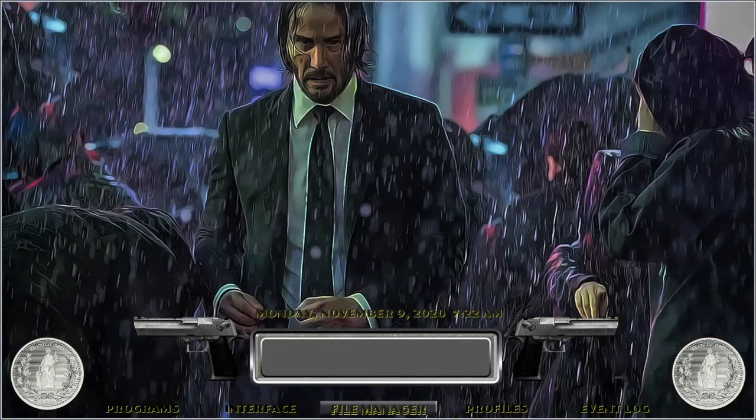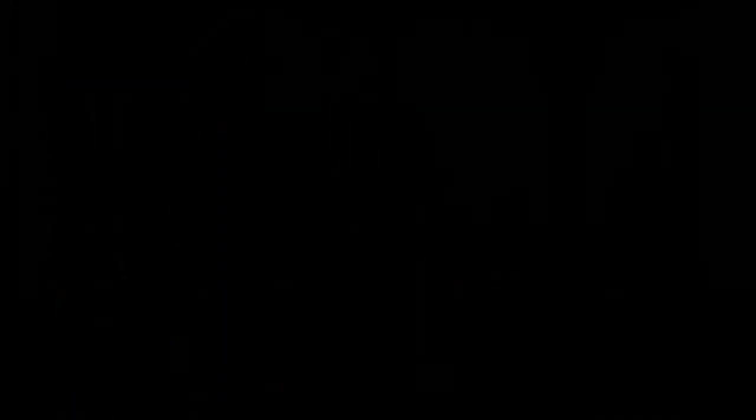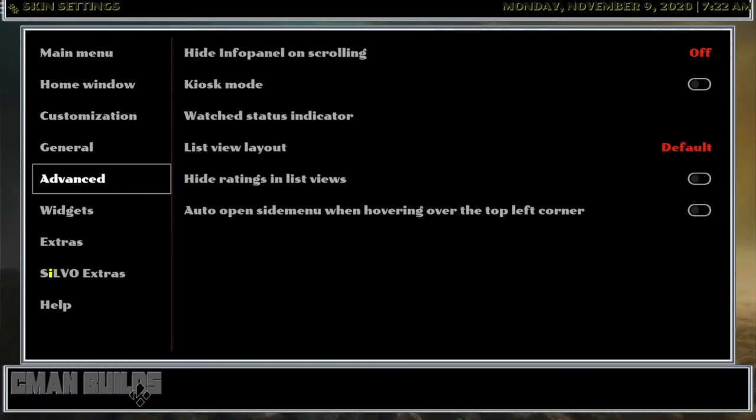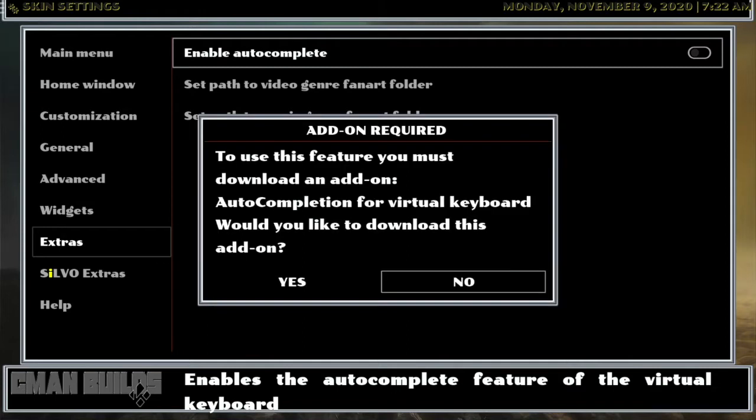Let's go right into skin settings — I'm not going to take all your ticks for this one. Let's go into skin settings, see what we got. Go right to enable all, then go right into enable autocomplete. Kind of excited about this one — this one just looks nice, it feels good. Go ahead and click yes.